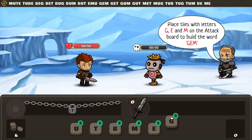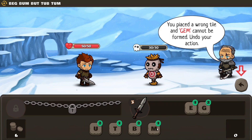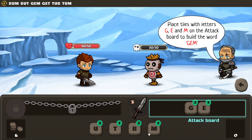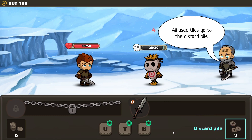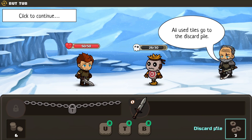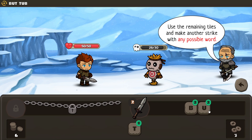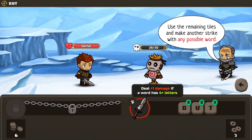They want us to use 'gem'. Can I double-click it? No — just click and drag. It's fussy about which side you put it on. And then we attack for four. They go with the discard pile. And strike another possible word — 'butt'.